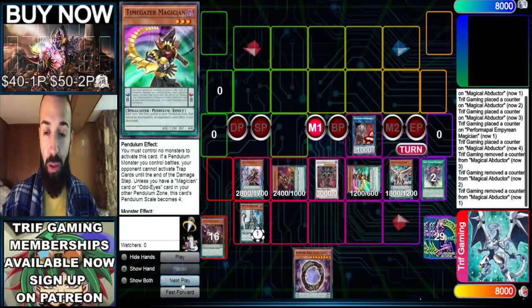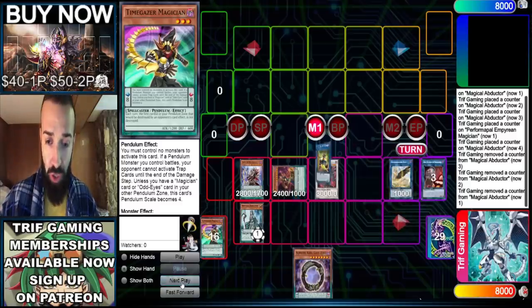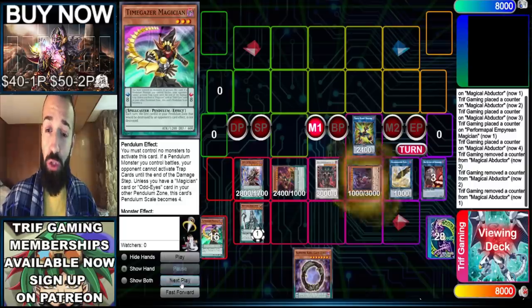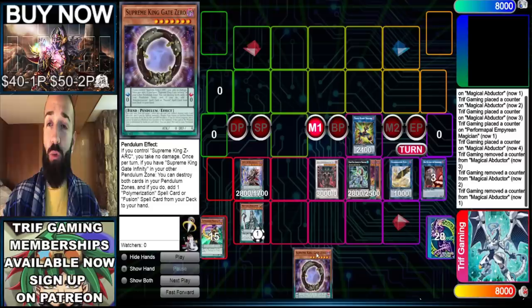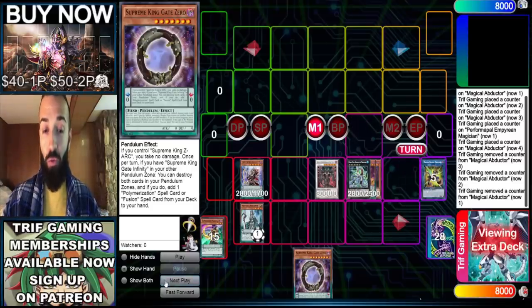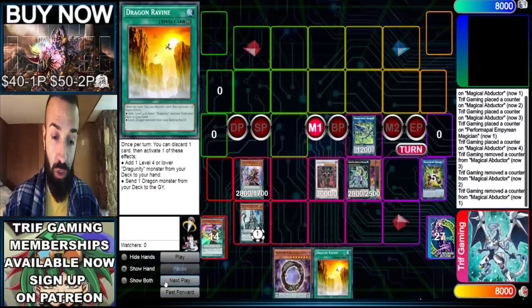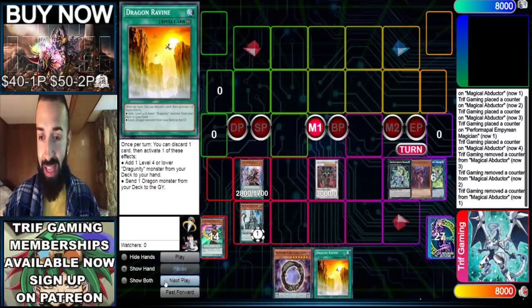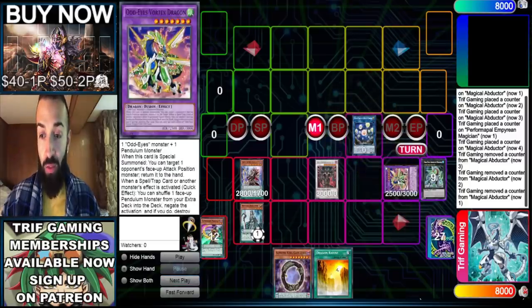Now we're gonna go into Chronograph to get a free monster on board — that's how we put up the fifth interruption. We go into LP, then Triple Burst, then Strudo. Everyone's used to this. We're gonna go into Absolute Dragon. Then go into Romulus — Romulus gets you a Ravine, which is clutch for next turn. We don't play Tempest Magician because we don't play bricks.